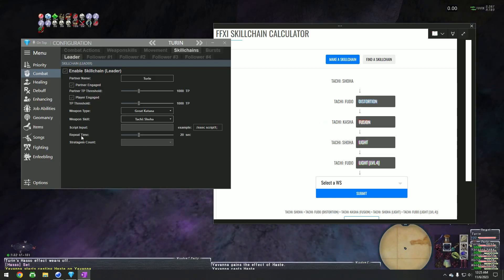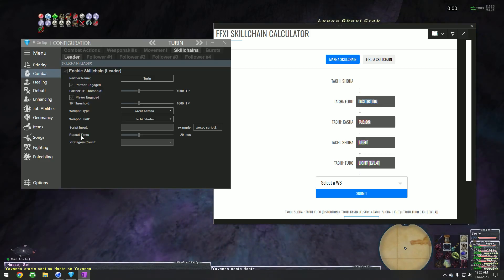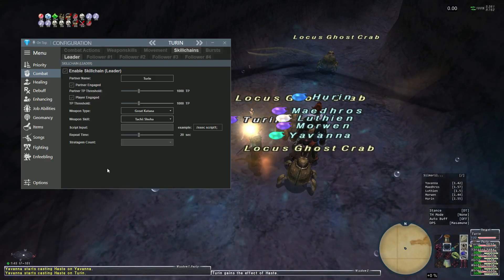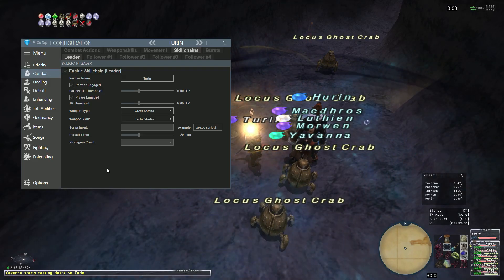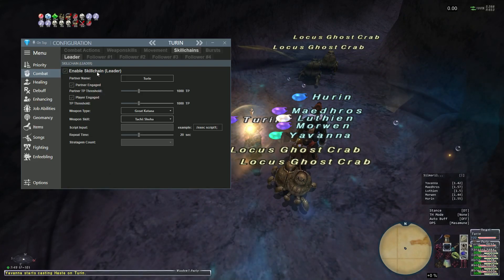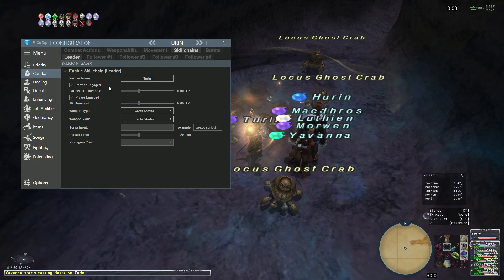To handle that, there's a repeat time — just like it sounds. This tab, whether it's a leader or a follower, won't be able to execute again until 20 seconds has elapsed. There's a downside: if you whiff a weapon skill and mess up your skill chain, it's going to take 20 seconds to start again. Maybe in the future I'll look at adding a reset option with some conditional. But that's pretty much the leader.